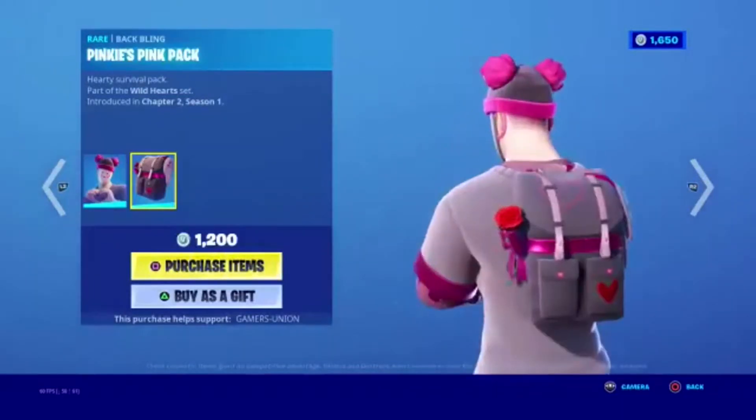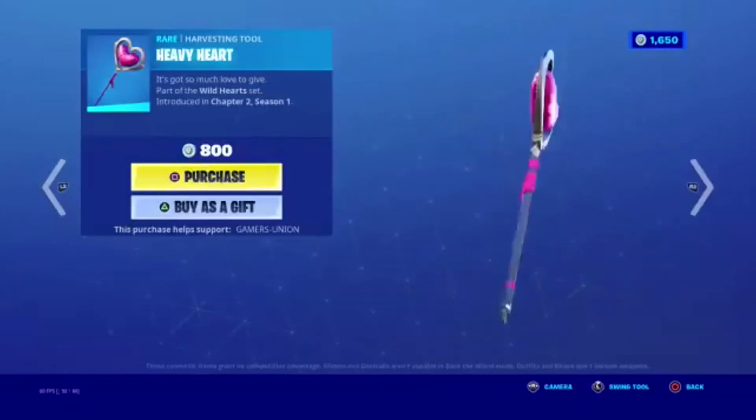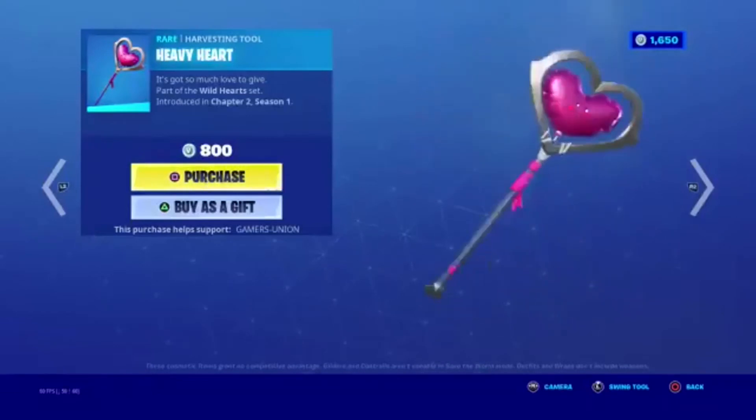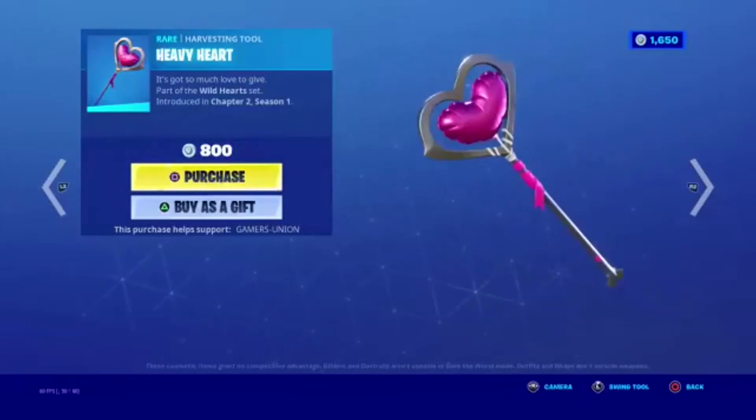We have the Back Bling Pinky's Pink Pack — Hardy Survival Pack. Part of the Wild Hearts Set, introduced in Chapter 2 Season 1. Next, the Harvesting Tool Heavy Heart — It's Got So Much Love To Give. Part of the Wild Hearts Set, introduced in Chapter 2 Season 1, 800 V-Bucks.